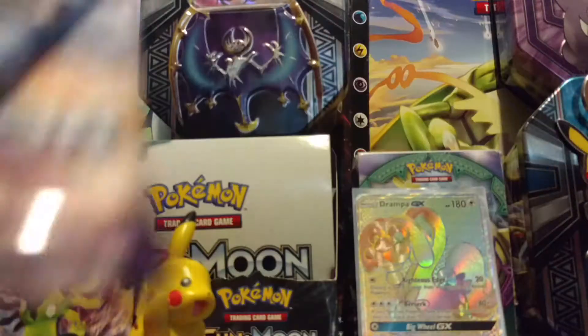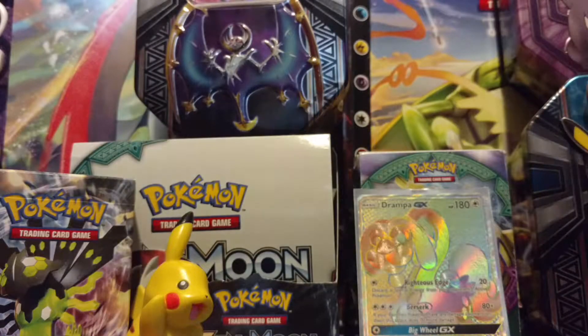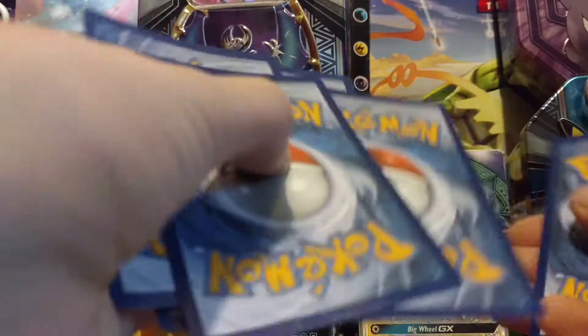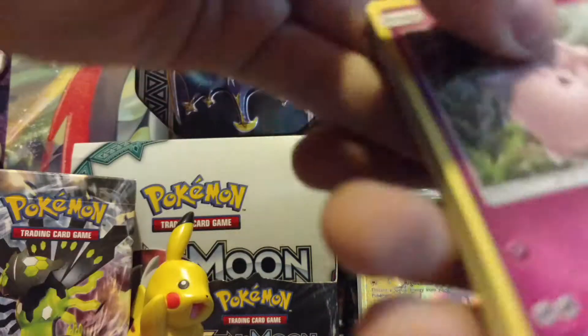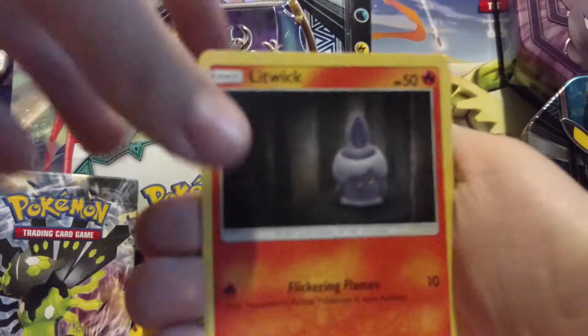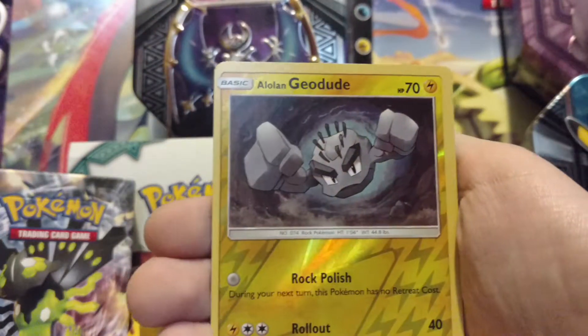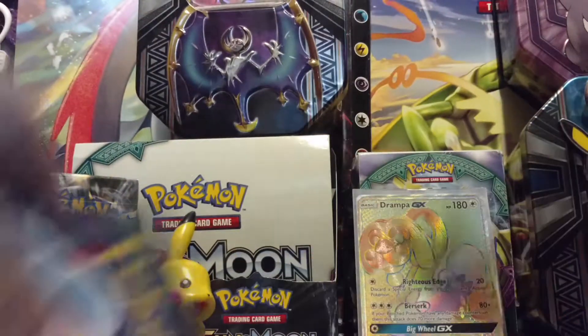We got Kommo-o and a Ninetales left. Kommo-o — garbage, it's cold. One, two, three, four, five — we got Clefairy, Barrboach, Carvanha, Fletchling, Larvitar, energy, a vanilla-ish enhanced hammer, and Geodude. And a well — probably one of my favorite artworks. Final pack is Alolan Ninetales.